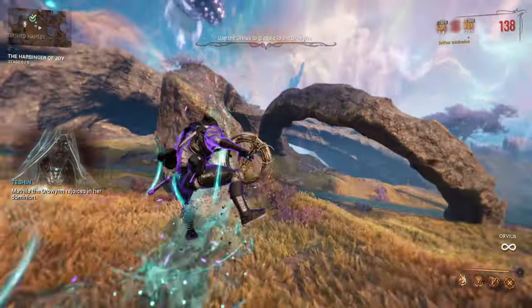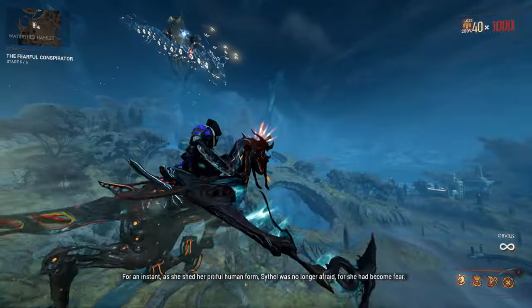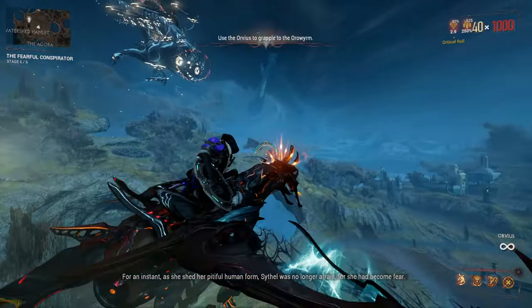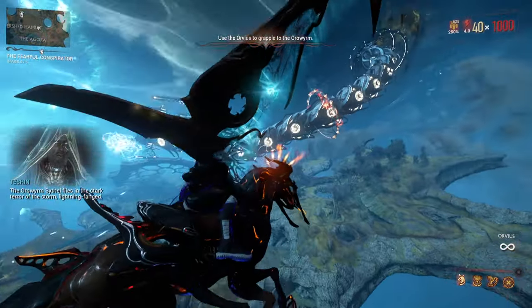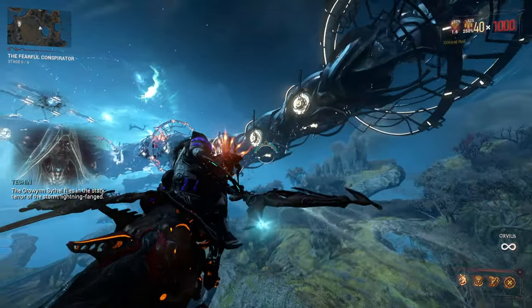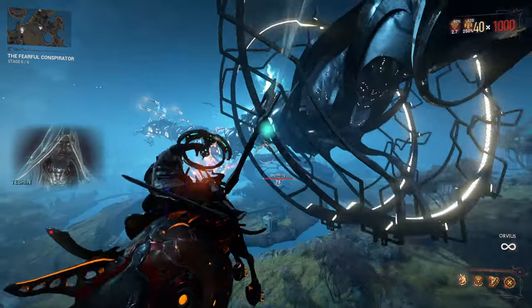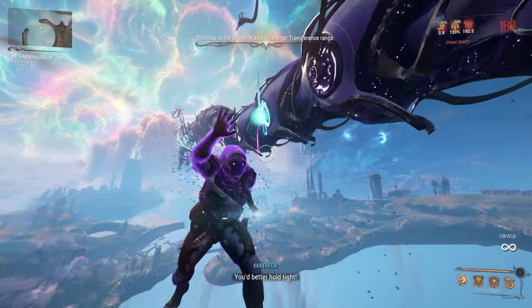Be sure to stay away from his head because he may burn you and kill you quite easily. The Auro Wyrm will also blast giant energy balls at you, which you can evade by rolling or by shooting them down, though that takes some practice. You can anticipate when the fireball will be shot by watching the explosive effects travel from the worm's tail all the way to its head.